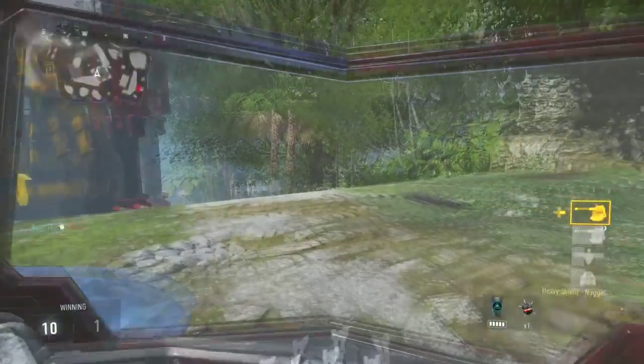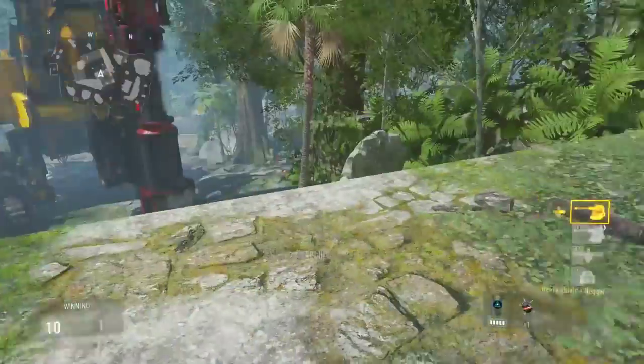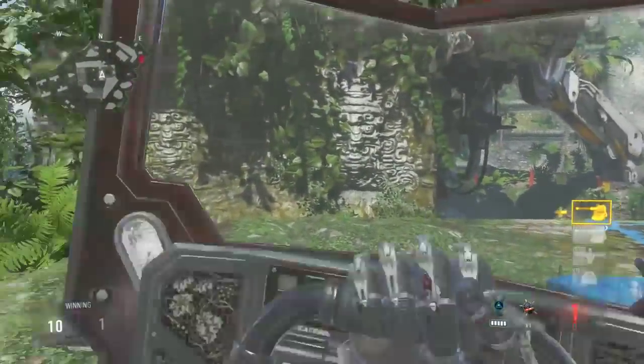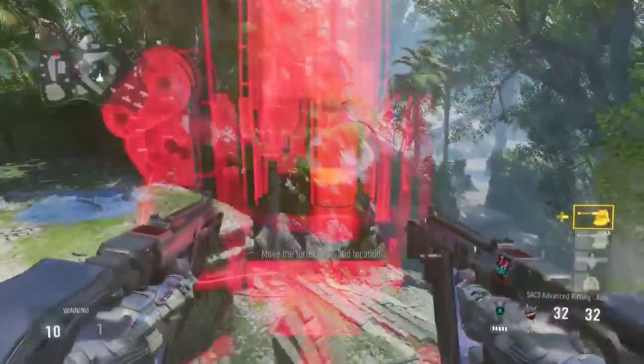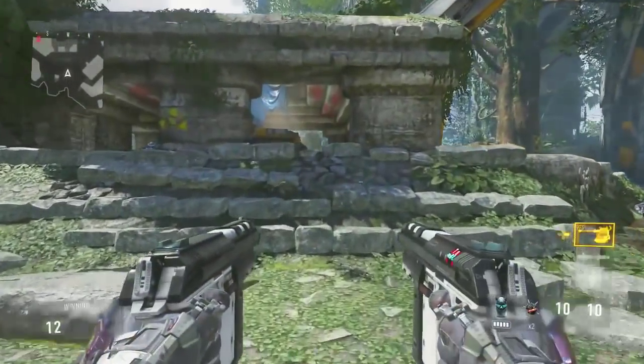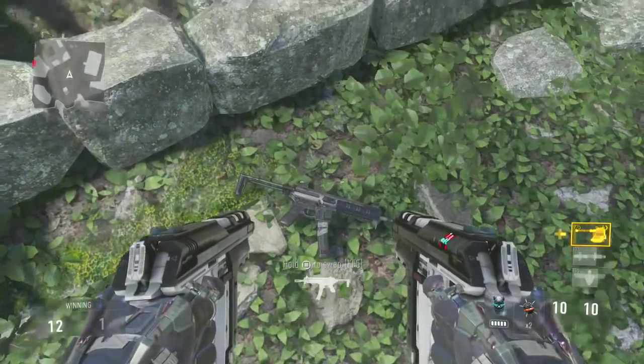I actually found three ways to do this. For the first way — this is the best way — all you need is a shield and a sentry gun. All you have to do, as you guys can see I have a sentry gun right here, is deploy the shield as you pull out the sentry gun. Just click right on the D-pad to pull out your sentry gun and place your shield at the same time by clicking the shoot button on whatever controller you're on.